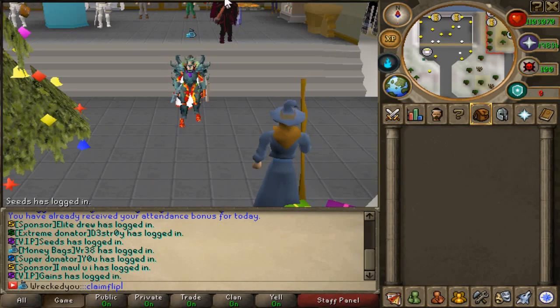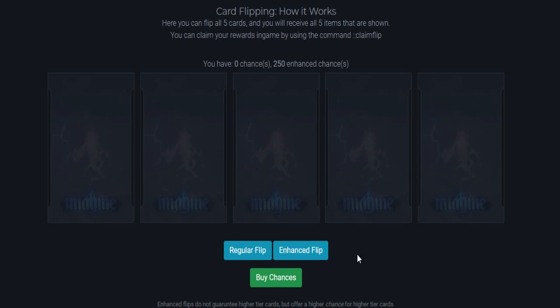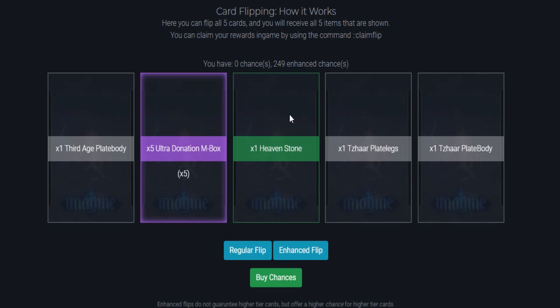This is actually going to be my first flip ever — I haven't opened any of these at all yet, so I have no idea what you can get out of them. Good luck to me! We got a Third Age plate body times five, an ultra donation mystery box, a heaven stone, Tazar plate legs, and a Tazar body. Oh my god, I honestly was not expecting to get five ultra donation mystery boxes on my first flip — that's a legendary rare!